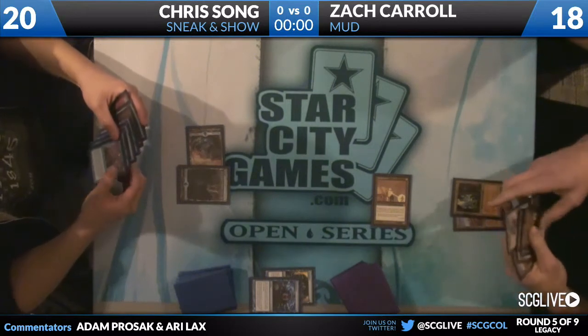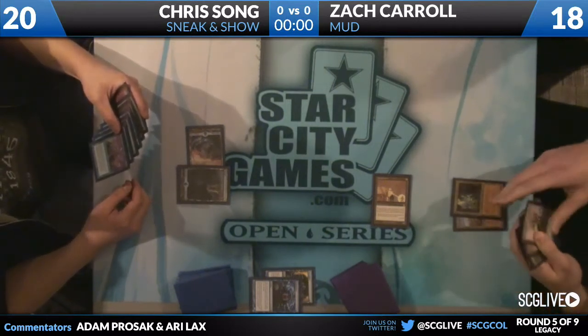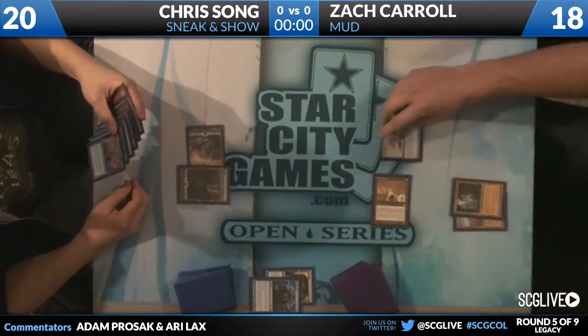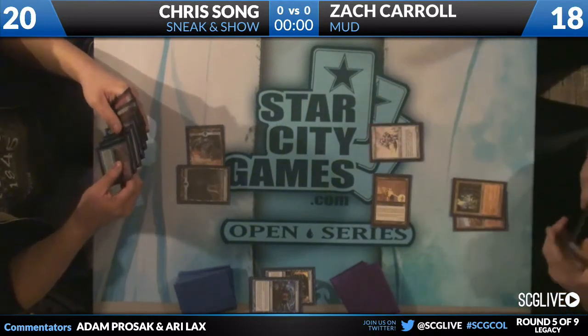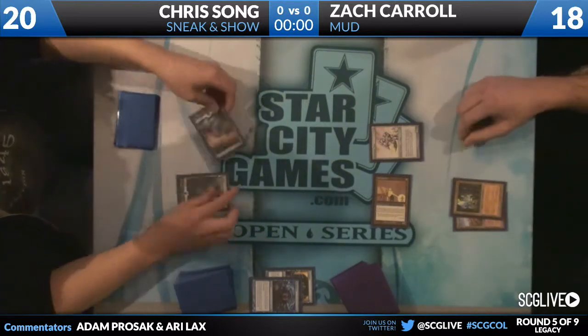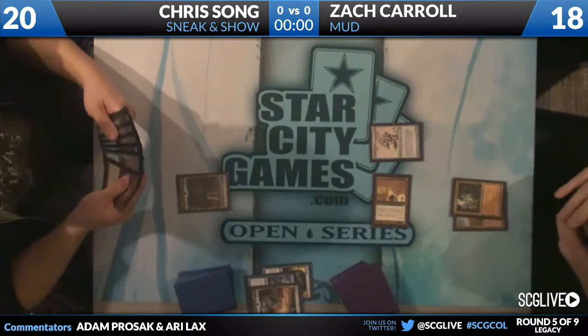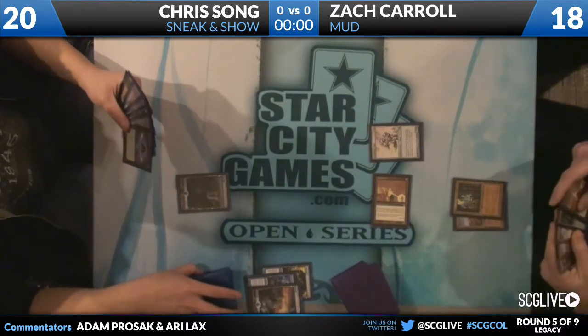I think we're going to see a Sundering Titan come down here. Unfortunately for Zach there's no disruption, so if the Sundering Titan gets Force of Willed, it gets Force of Willed and it's only going to blow up one land. It doesn't have it. The casual eight-mana Avalanche Riders — it's a 7/10.